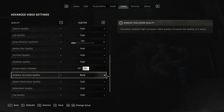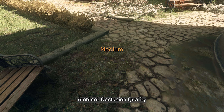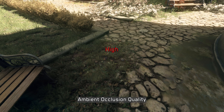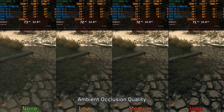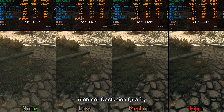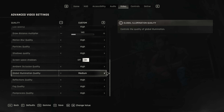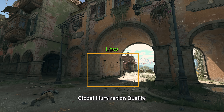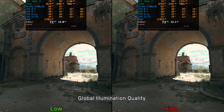Ambient Occlusion Quality controls the intensity of the game's ambient occlusion, but high is a bit overkill — it overshades the scene and creates a dark halo around most objects. Performance-wise, the impact is minimal, around 2% when going from none to high. So I recommend medium. Next, Global Illumination Quality has a very subtle visual difference, only noticeable when rapidly switching between low and high. Side by side, both options look identical and there is no noticeable performance impact, so I recommend leaving this one at high.